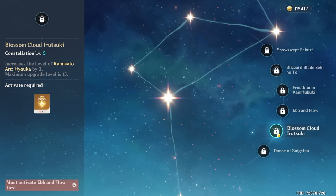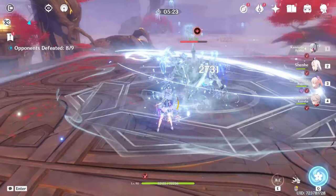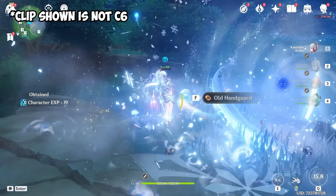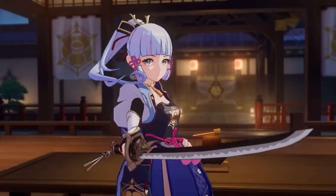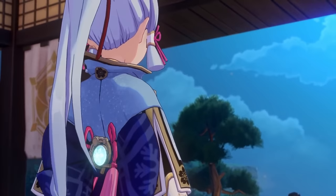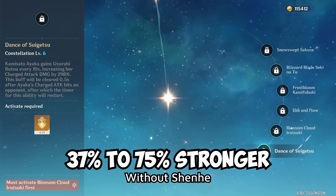C5 adds 3 levels to her elemental skill — nothing too big. C6 adds an additive damage bonus to Ayaka's charge attacks usable once every 10 seconds. Remarkably, this bonus further benefits from Shenhe's Icy Quills, turning her empowered charge attacks into a mini-nuke. Once you have C6 Ayaka and C6 Shenhe, you can spam charge attack flickers when her burst is on cooldown. At C6, Ayaka will be about 37–75% stronger without even factoring in Shenhe, and with Shenhe — imagine that.